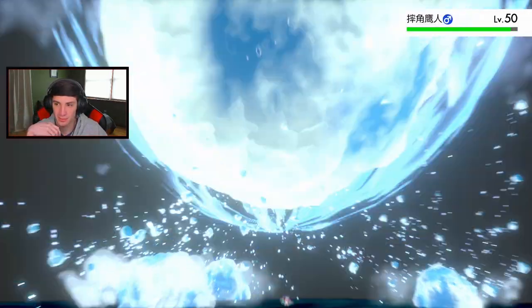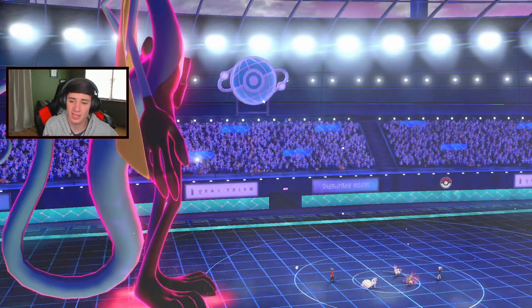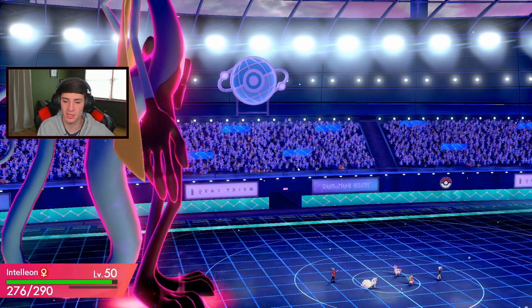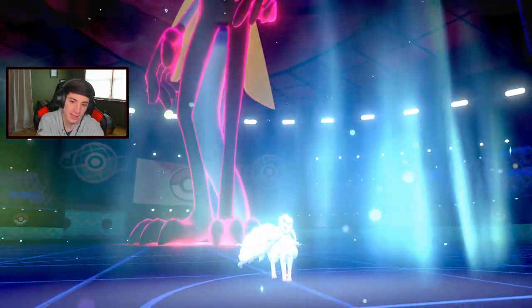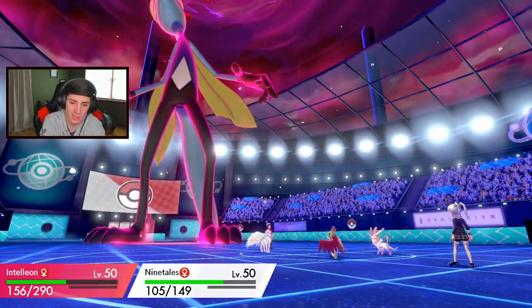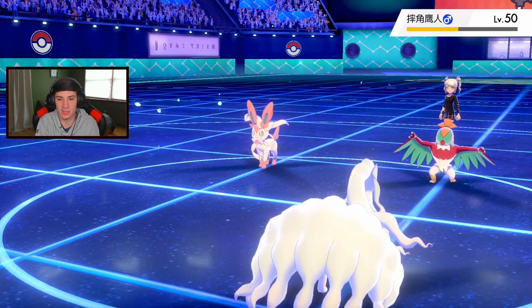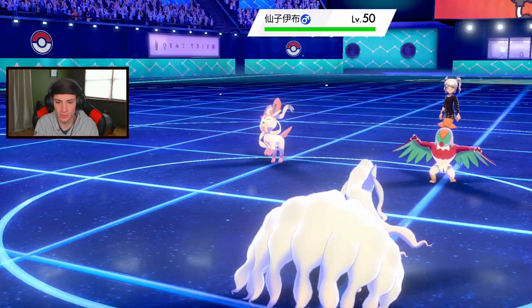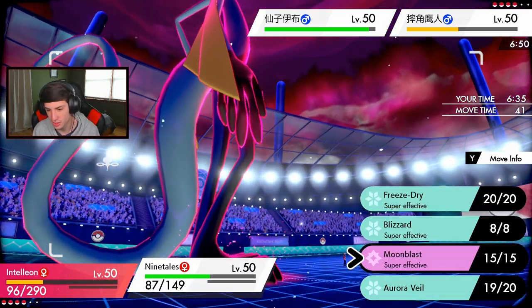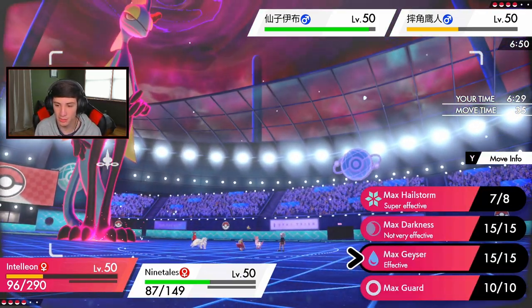Aurora Veil gets set up before Sylveon even makes a play - that's huge. Hyper Voice comes in - crit! That's why it did so much damage. I think we go into Moonblast and come out here. I kind of want to set rain and he has Weakness Policy, so I want to go after him. Let's go for the Geyser over here.